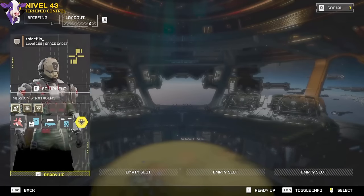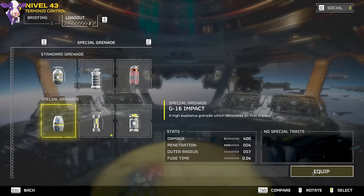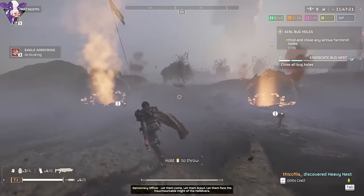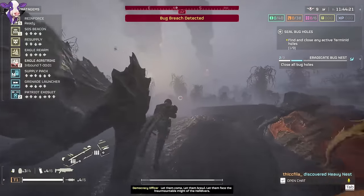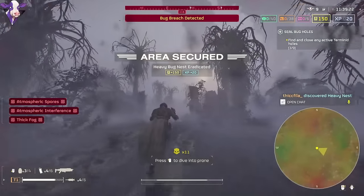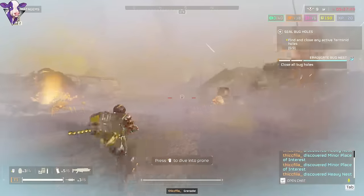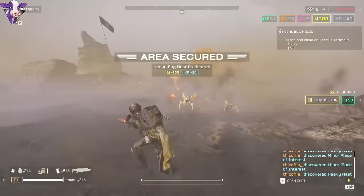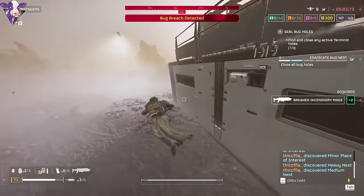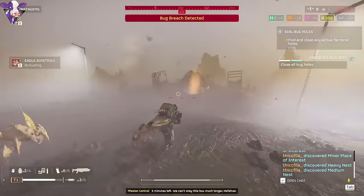For blitz missions, I was using the grenade launcher, supply pack, the mech, and the eagle airstrike. Interestingly, I didn't even use the grenade launcher to close bug holes — I just used the eagle airstrike and a couple of impact grenades. Since we have the supply pack, it may actually be smarter to run a gun that deals with chargers or biotitans like the quasar cannon, and use the supply pack to give ourselves impact grenades. Between those impact grenades, the eagle airstrike, and the mech, we have plenty of ways to close bug holes. These missions give 8 medals and can be done in about 10 minutes solo — that's 48 medals per hour.